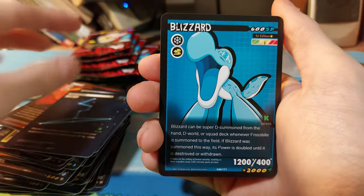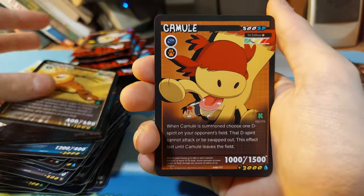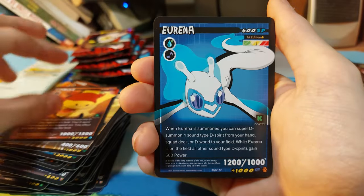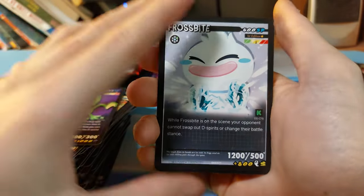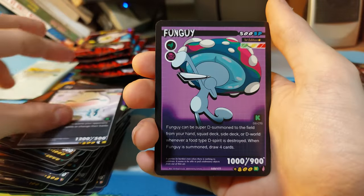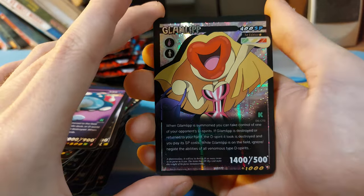Restore, Blizzard, Bold Rough, Camel, Froggy, Frostbite, Fun Guy, and our foil is Gland Limp. Not my favorite looking card so far from what I've seen.